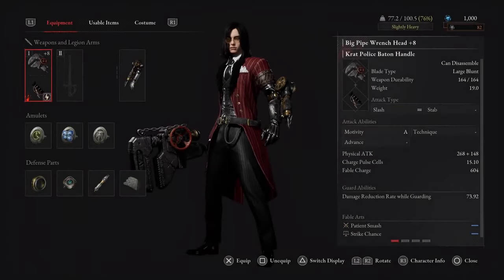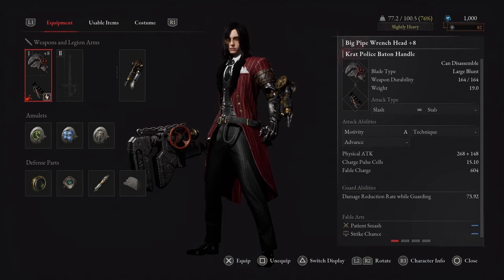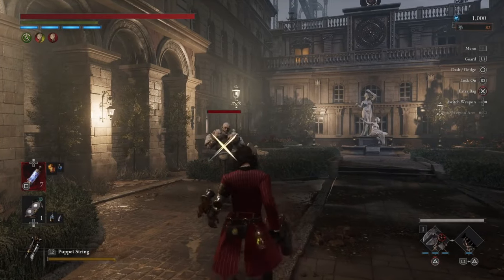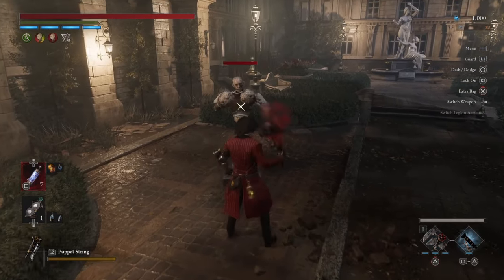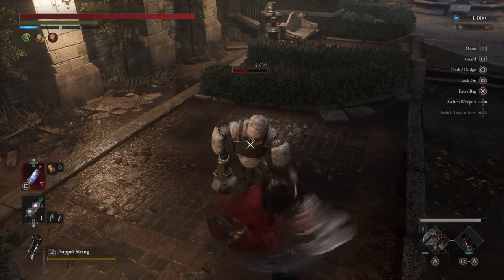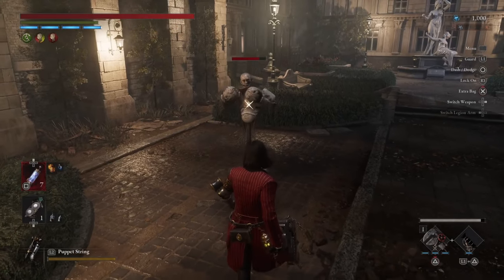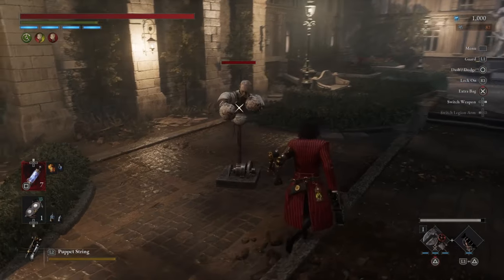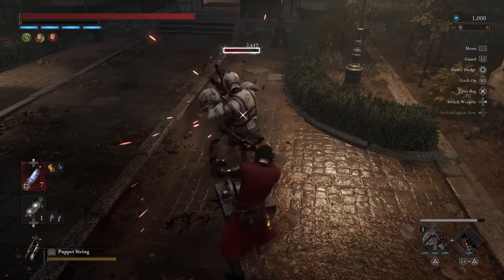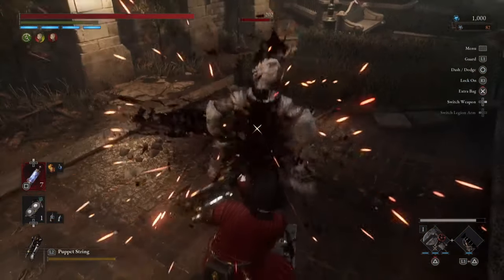Now let's look at the two weapons that we feel are the best in class for a motivity build. Let's take a look at the big pipe wrench. Please notice that the head is the big pipe wrench head and the handle is the crapp police baton handle — it's important that that's the handle you use. Once you combine the two pieces you will get an L1 triangle buff from the baton handle and a special three-charge fable art from the wrench head. It's very powerful and can one-shot almost every enemy in the game or come close to it. Please note that the R1s leave much to be desired, so you may have to concentrate more on charged R2s and going for riposts to do damage when you don't have enough fable art up.